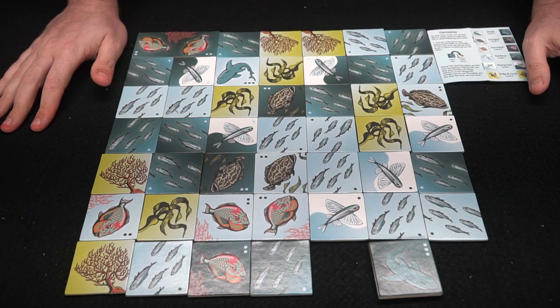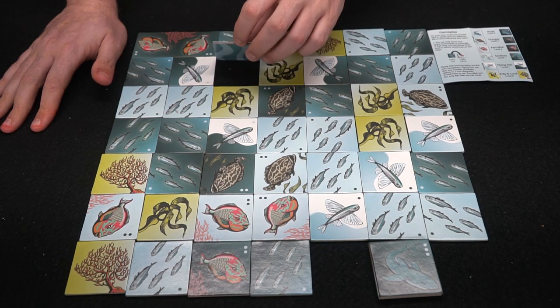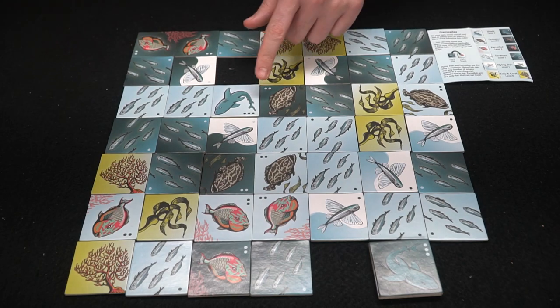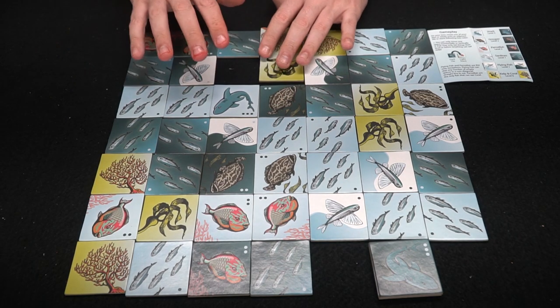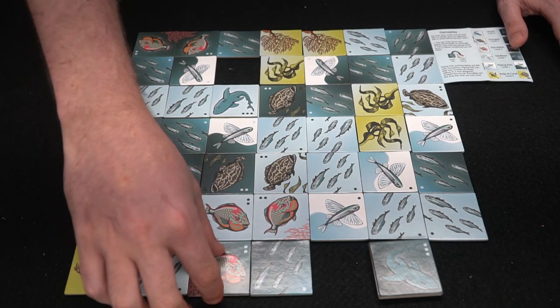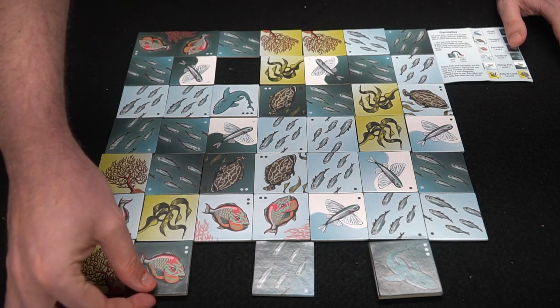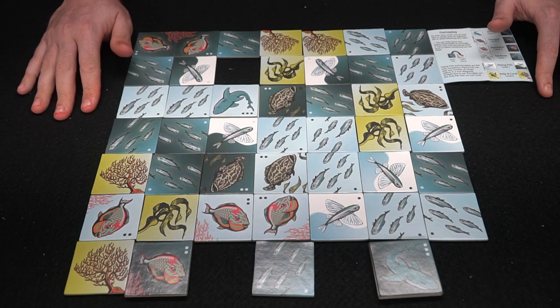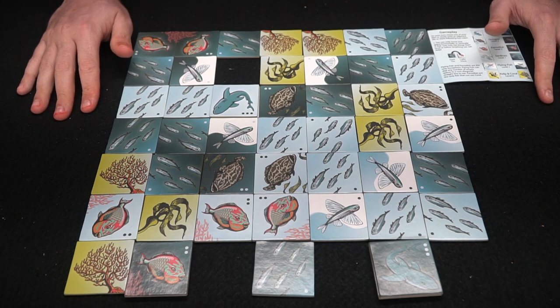Back to light blue — noticing things are not in his favor, he starts moving his shark over, which will hopefully score him two points at the end of the game. Then dark blue goes over and eats some sardines. Eating your own isn't a bad option, but it's probably always better to eat your opponent's stuff.